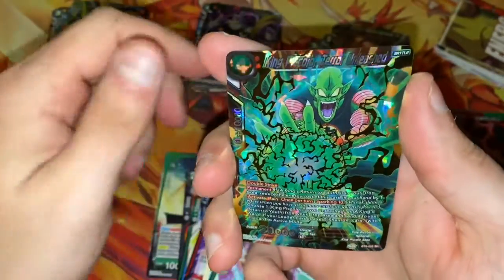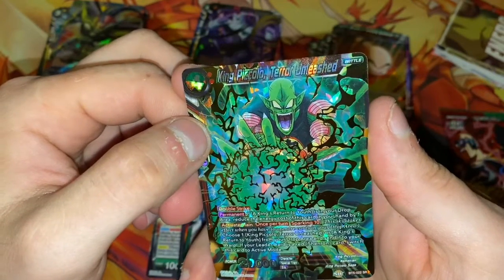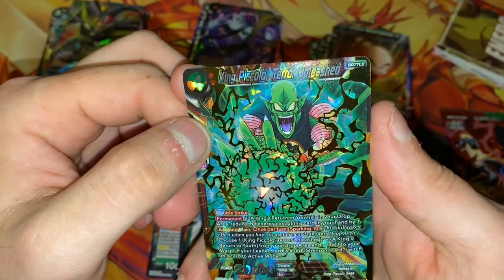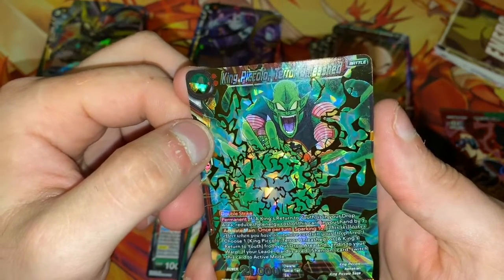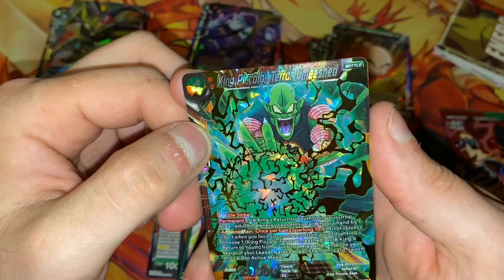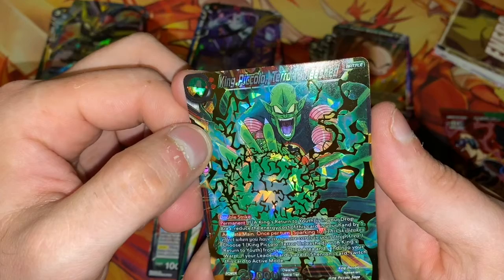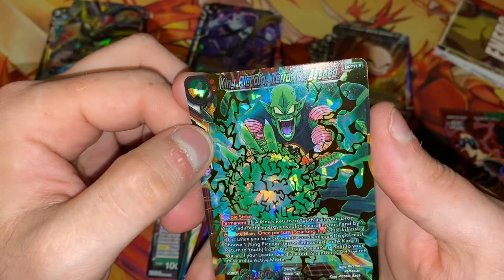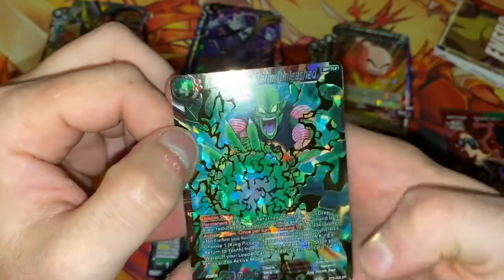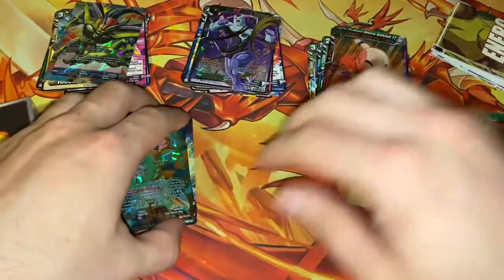And we have King Piccolo, Terror Unleashed. Double Strike — it's permanent. If a King's Return to Youth is in your drop area, reduce the energy cost of this card in your hand by one. Sparkling 10 — this skill activates when you have 10 or more cards in your drop area. Choose one King Piccolo to Unleash or a King's Return to Youth from the drop area and send it to your warp. If your leader card is a Red Shenron card, switch this card to active mode. I believe this is a secret rare — don't hold me to that, I'm not entirely sure.